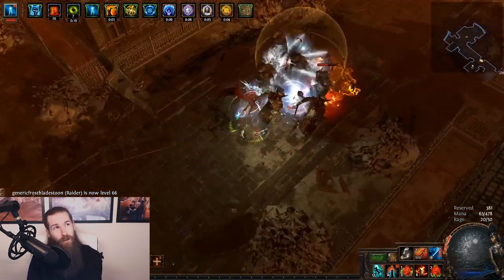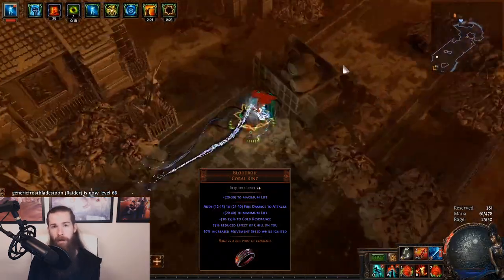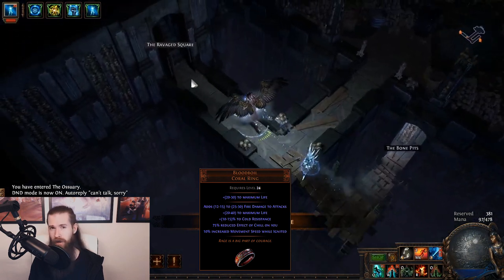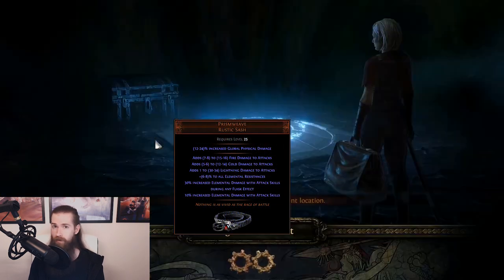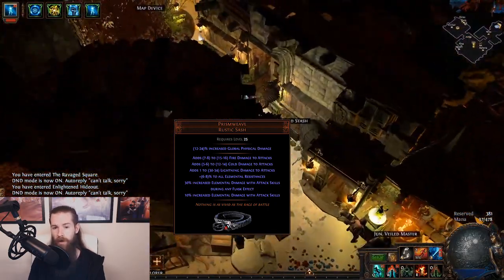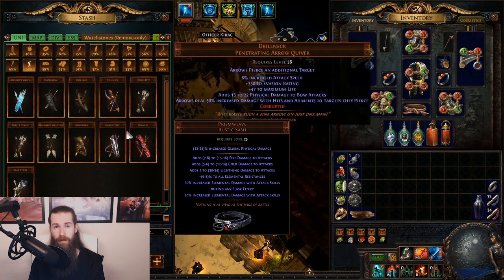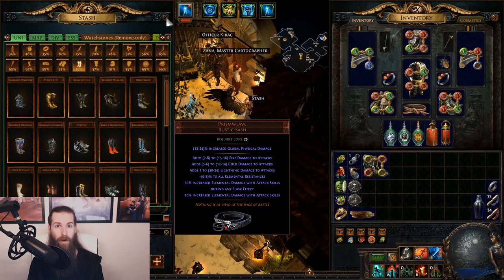When you get to around level twenty-four to thirty, there are a couple of good items to use. Blood Boil is a ring that is really good but a lot cheaper than Barracks Pass — not as strong, but usable from level twenty-four. Prison Weave is a really, really good belt; if you have one, you'll use it from level twenty-five all the way up to level sixty or seventy. It gives so much damage, which is really what we're looking for on leveling items.